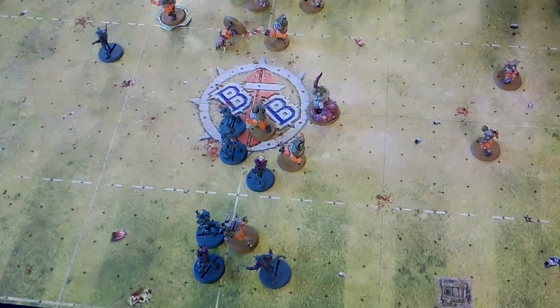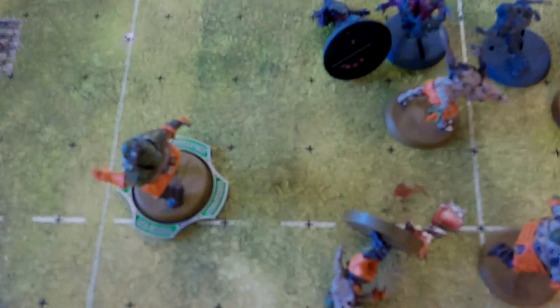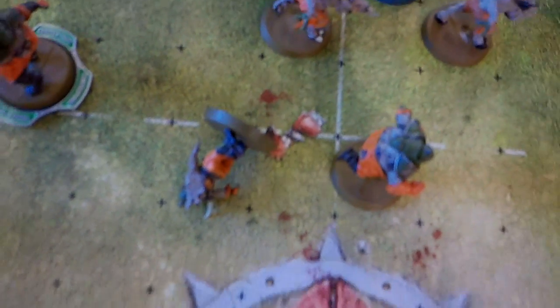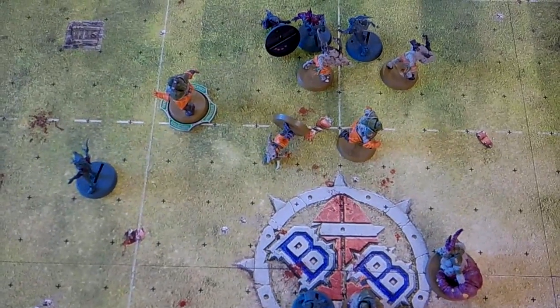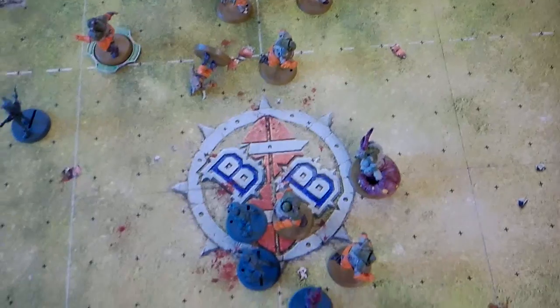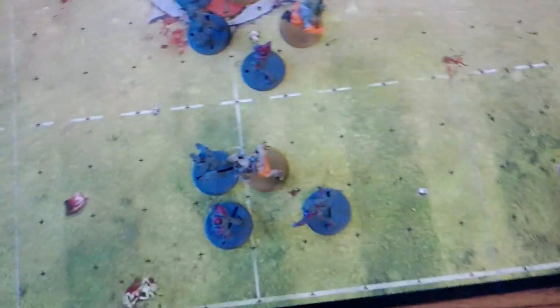Right, end of Nurgle turn one. Sweat — he might sweat — has got the ball and he's running forward. We've got a few players down. Pesticle didn't move but somebody tripped and landed on their face and is now stunned. So I'm going to try and get enough players back to be able to take the ball out of that big guy's hands. It's into my turn one — official turn one. Let's see what we can do.